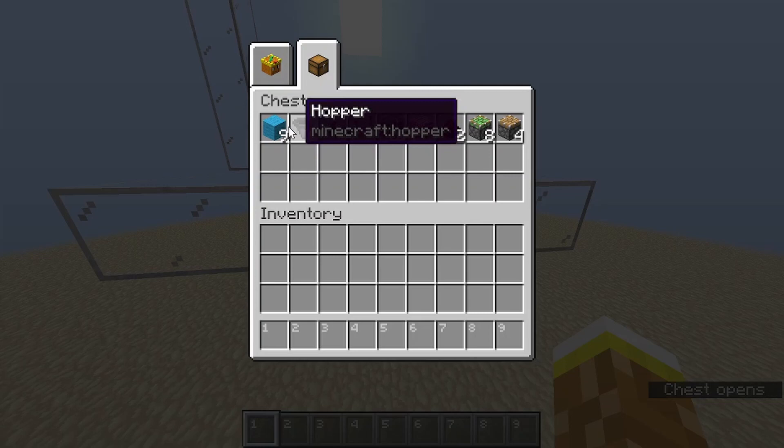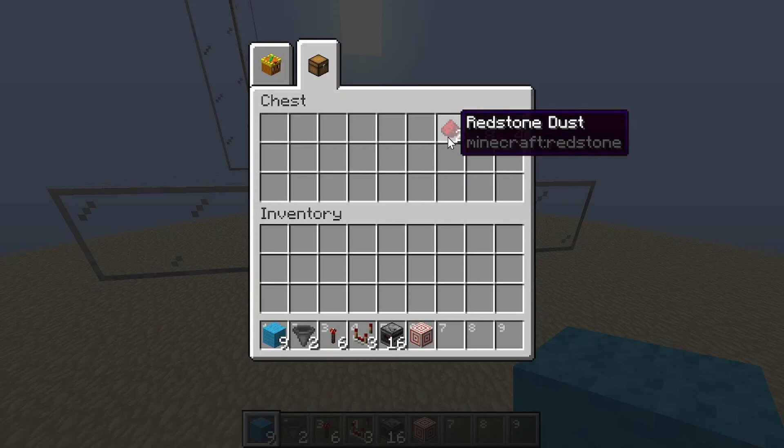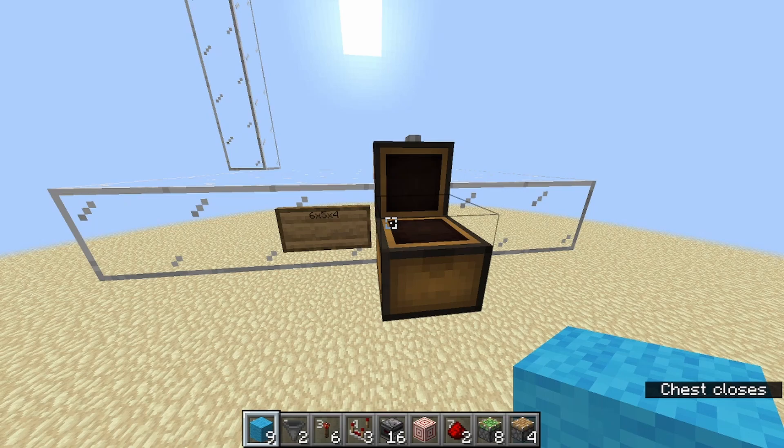To start you need nine solid blocks of your choice, two hoppers, six redstone torches, four redstone comparators, 16 observers, one target, two redstone dusts, one sticky piston — or eight sticky pistons — and four normal pistons.